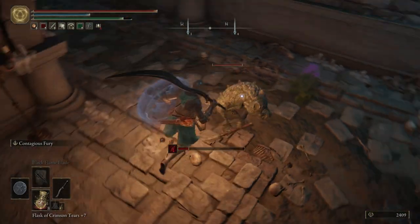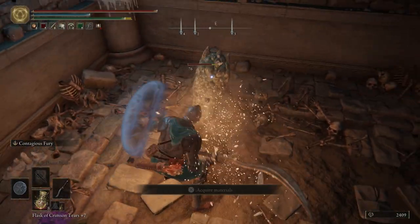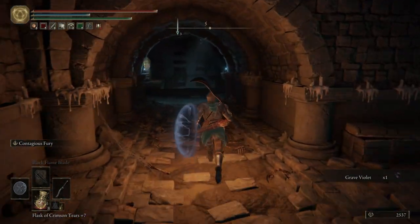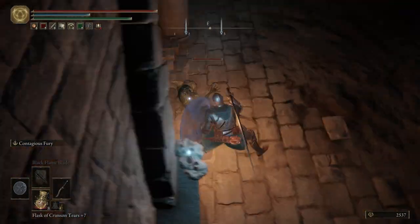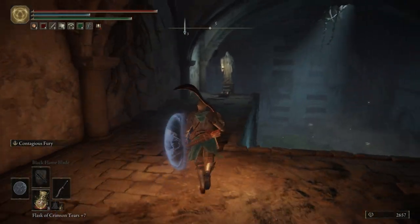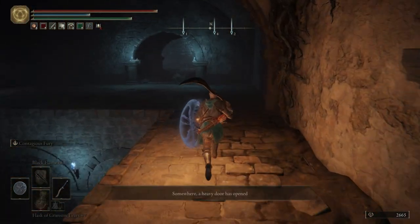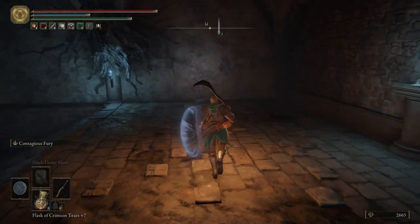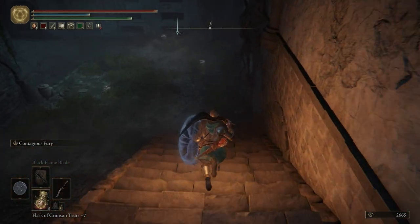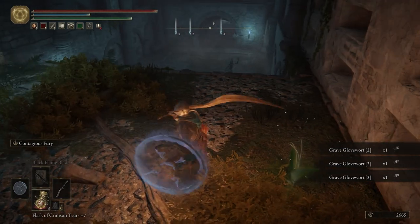First one is going to be right there. Backstab on them. Get some Grave Violet, and then off to the right there's going to be another one. Be careful. We're going to pull this lever over here real quick - it'll open up the boss door. And then right here is going to be the summoning pool. Go ahead and activate that. Grab some Grave Glove Wart.